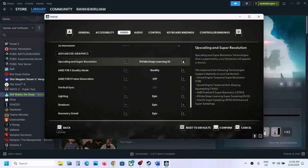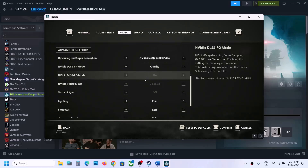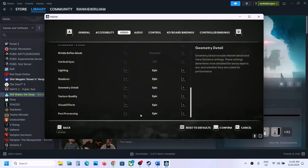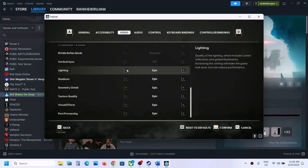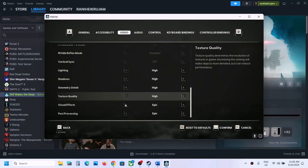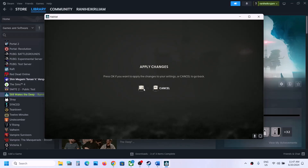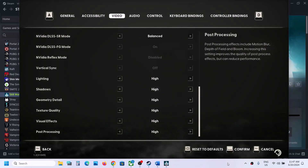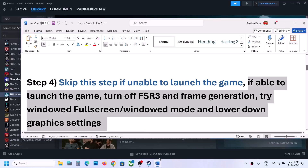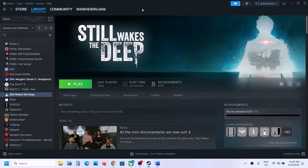If still facing the problem, you can switch to Nvidia DLSS. Set it to Quality, scroll down, and if everything is set to Epic you can set it to High. Apply the settings and check the performance.